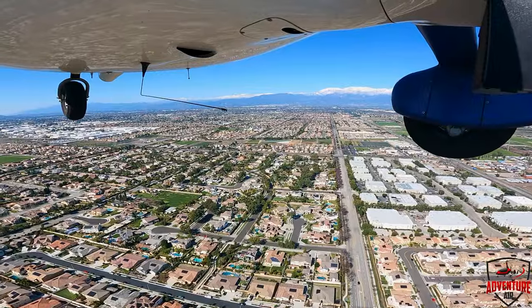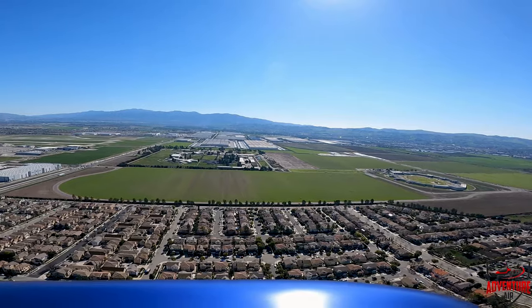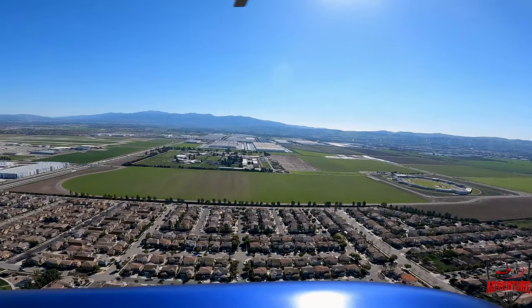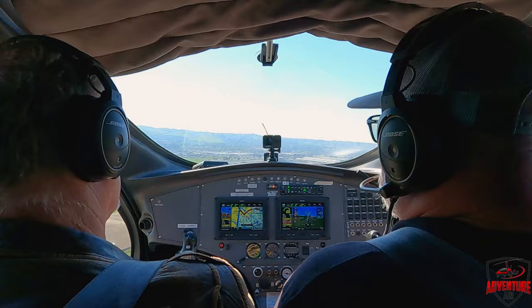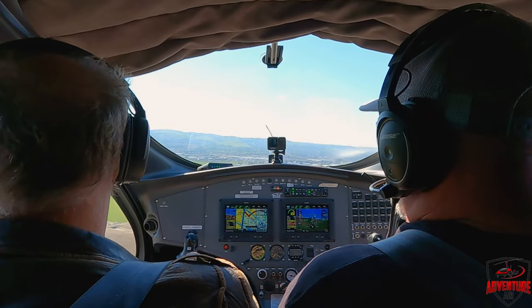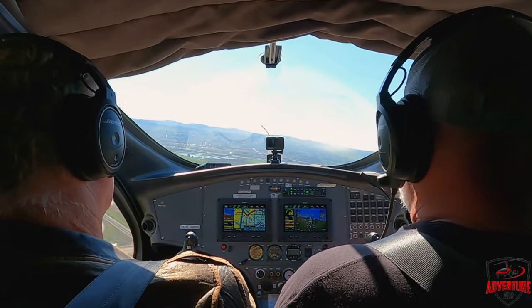Where is he supposed to be at now? He's in front of us. If you look up here, you can see him 700 feet above us. Stay at 1,400. Cherokee 41 Whiskey, turn right at the end, contact ground point 6, caution rotor wash from the C-Nike. Hotel Alpha, altitude restriction canceled — number 2 following the Cherokee on a mile final, runway 26 right, clear to land.